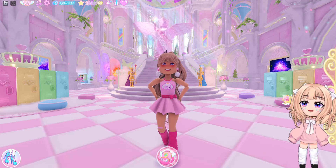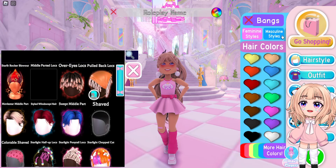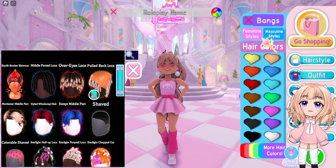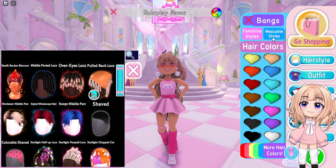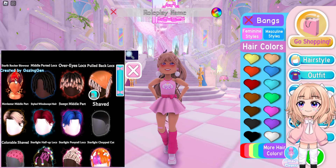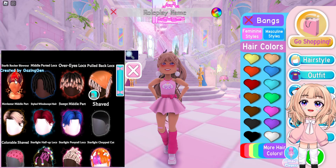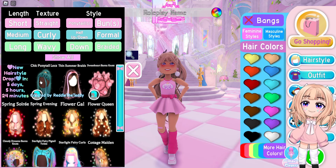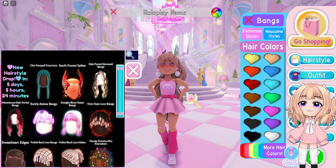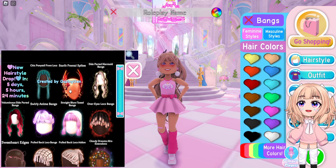The third thing you may have missed is weekly hairs are now back. If you go into hairstyles, you will notice a timer. The timer is only in the feminine section — the masculine section doesn't have one, so my theory is we will get one feminine hair and one masculine hair every week now instead of it being bi-weekly. The masculine hair is made by Gazing Jen — a brand new hairstyle creator — and the feminine hairstyle was made by Ready the Teddy. We also have six brand new bangs: five made by Ready the Teddy and one by Gazing Jen.